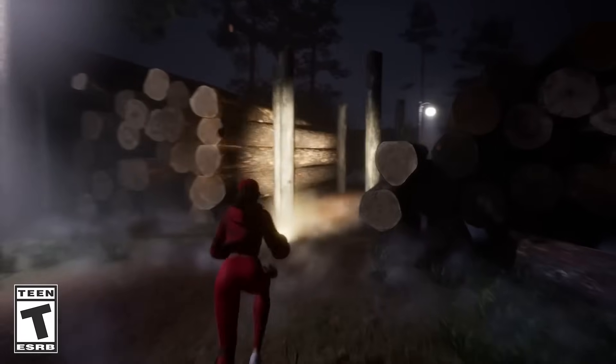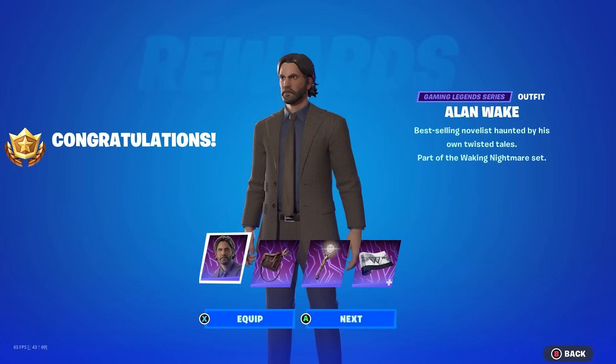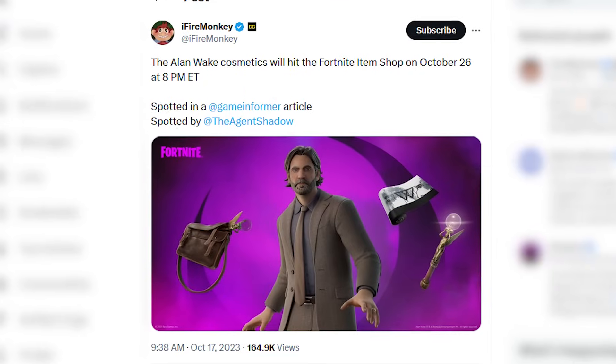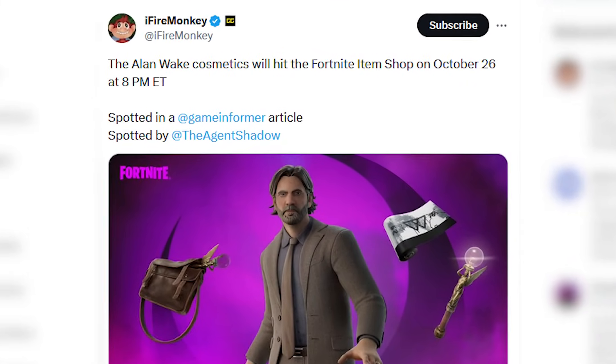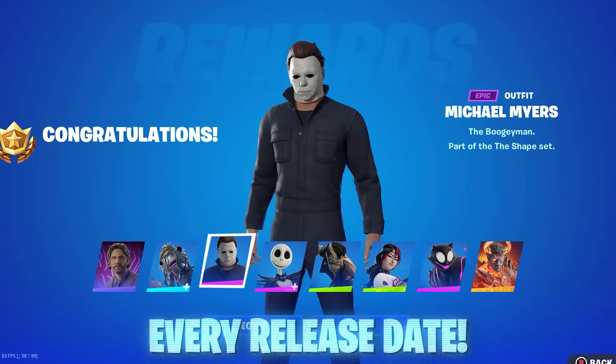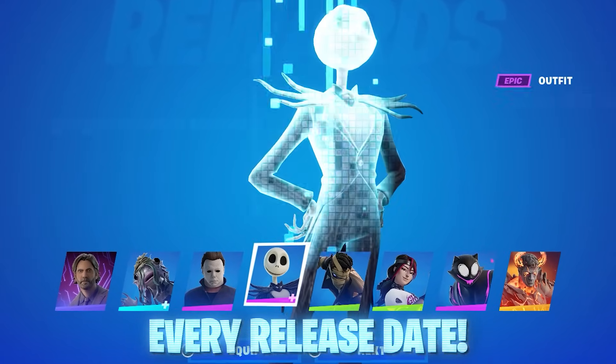The first confirmed major Fortnite Mares outfit is the Alan Wake cosmetic, which will hit the Fortnite item shop on October 26th at 8pm Eastern, and has now been spotted in a new article. We have all the release dates of the remaining amazing skins yet to come out, so stay tuned for that.